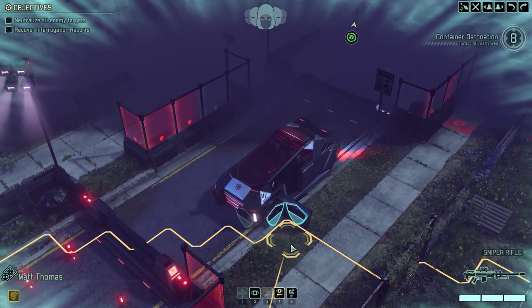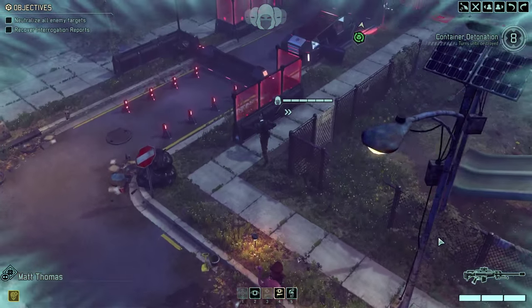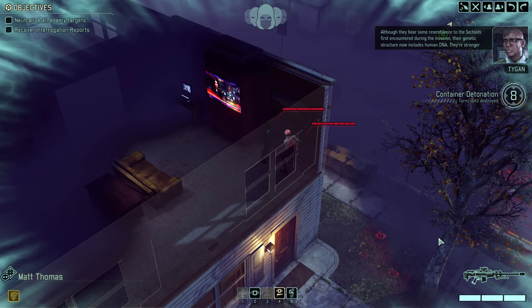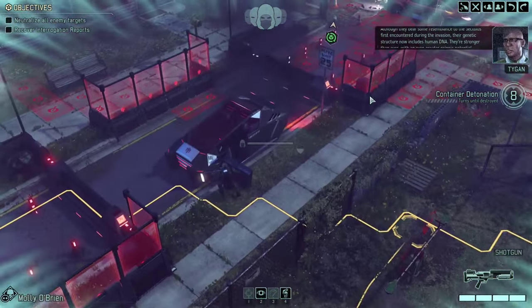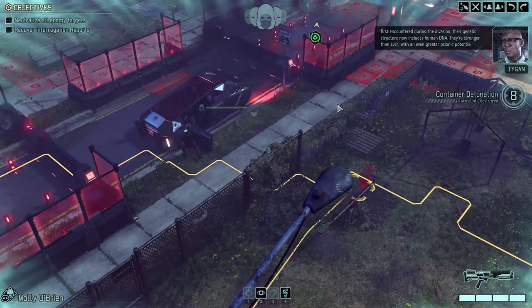I'm going to double move the sniper because he won't be able to snipe otherwise. It's the first mission — I just saw the ponytail and assumed. Although they bear some resemblance to the sectoids first encountered during the invasion, their genetic structure now includes human DNA. They are stronger than ever, with an even greater psionic potential.